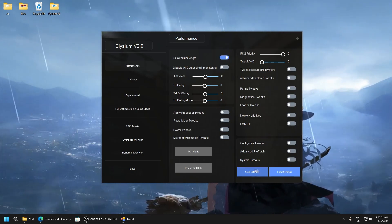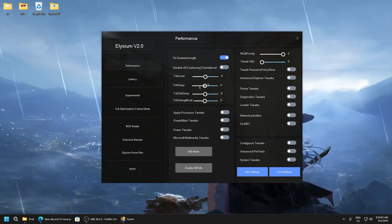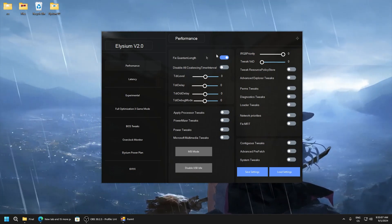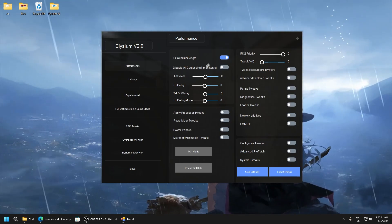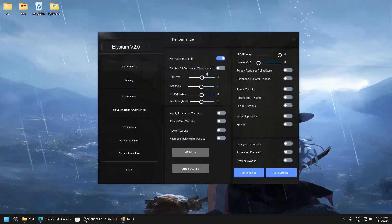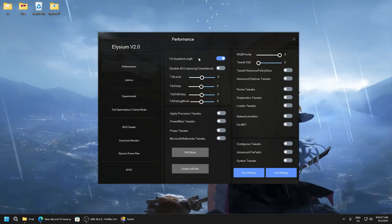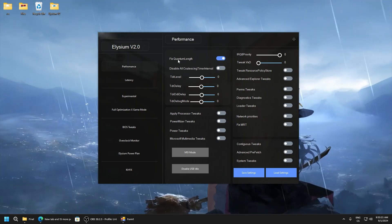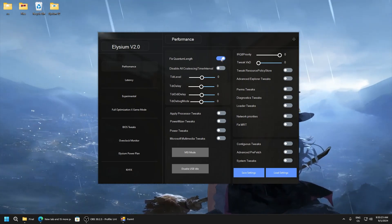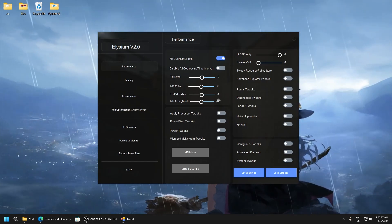Here there are configs - you can download my config in the description so you don't have to do it every time again. You will see the values you set. Here the manual settings are because you can test the values to get maximum performance, because for example what works for your PC might not work for others. So it's good to save your settings and load them.